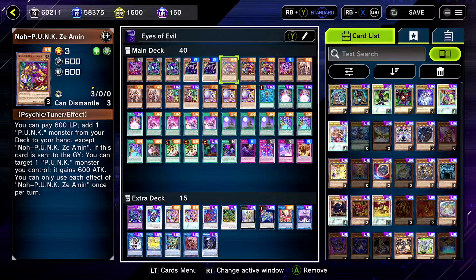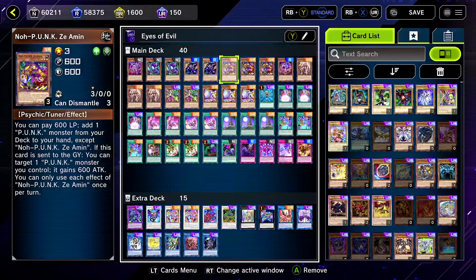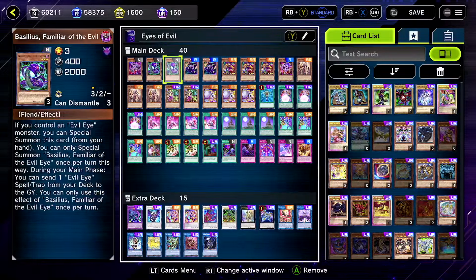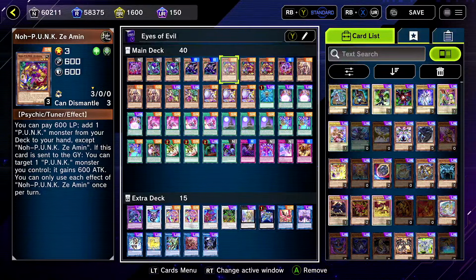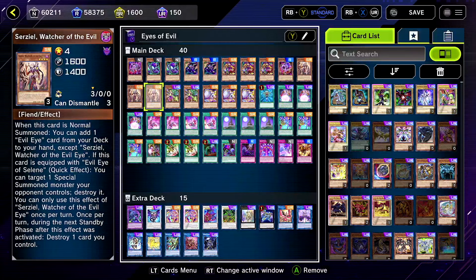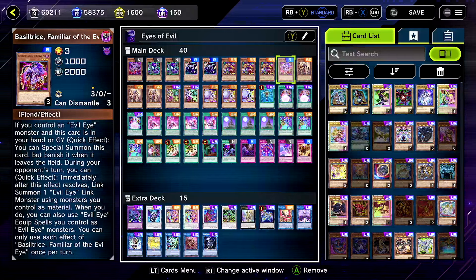Got a couple Punks — the Punk stuff is pretty simple. Punk Zeaman searches any other Punk. Dear No or Foxy Toon brings out Dear No. It was to make Chaos Ruler, but now you're probably just gonna make Jam Dragon most of the time. You can use Emergency Teleport to summon either one of them so you don't even use your normal summon, and then save your normal summon for Serzeal, because he's the only one that really needs to be normal summoned.